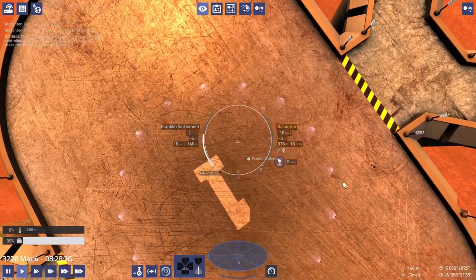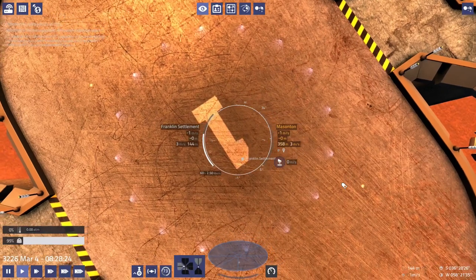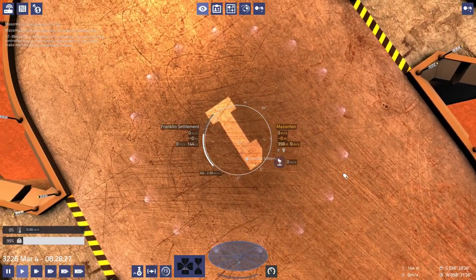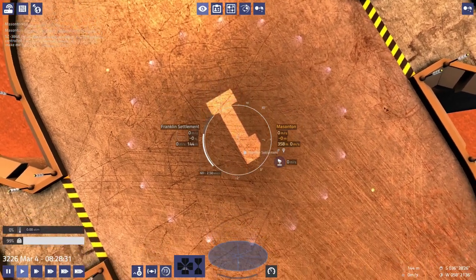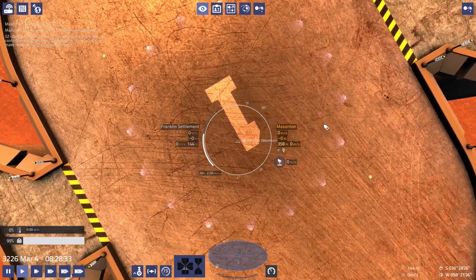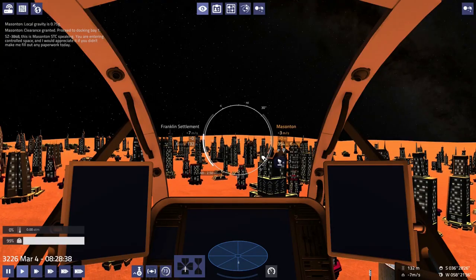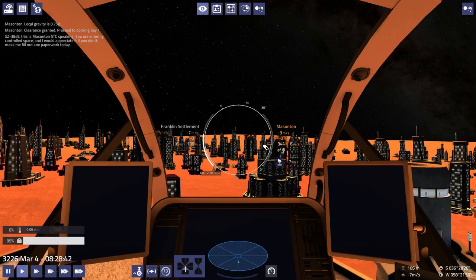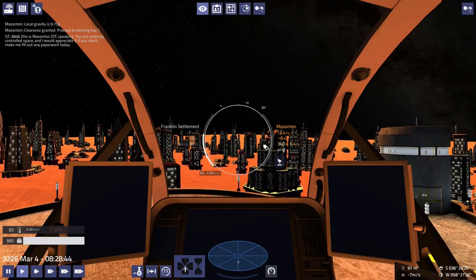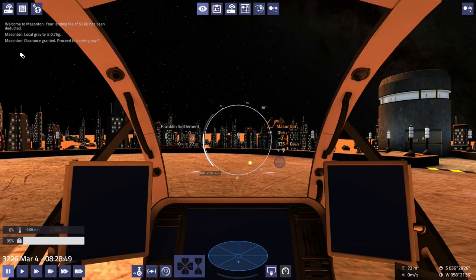Docking bay one. The target seems to have disappeared — that's odd. Let's level out and put down. Only a dollar for docking, that's nice.